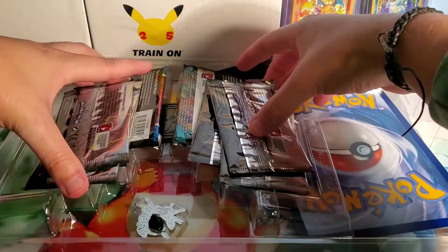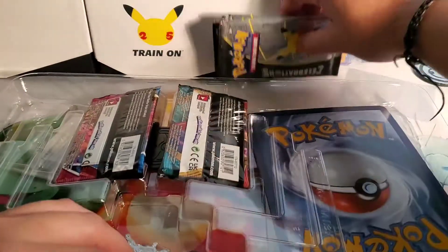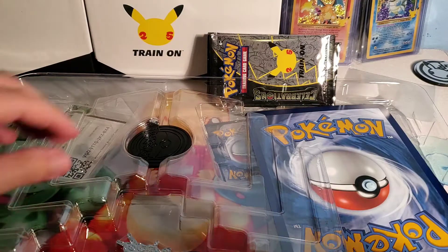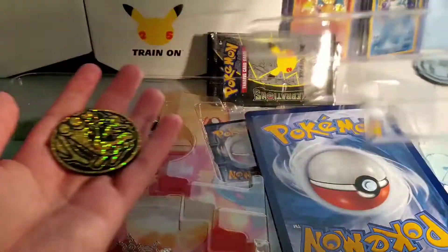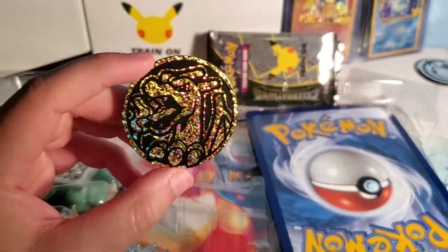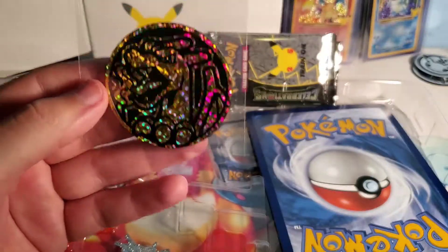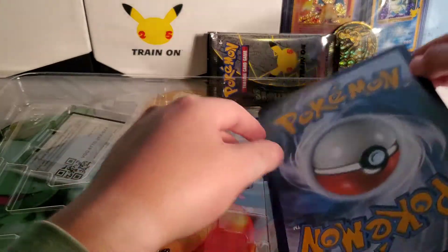Six Celebrations packs — hopefully we can get the Mew. The gold Mew would be great, I'll take the regular Mew too. Darkness Ablaze and Battle Styles, I don't really care for those, probably going to give them away. And then we have our Charizard coin, which actually looks really dope. Am I crazy for sleeving it? Probably. But I think coins can get graded — this might be the first coin I grade.